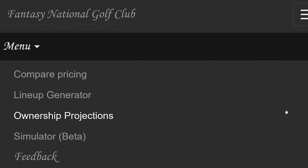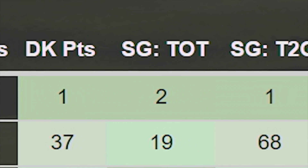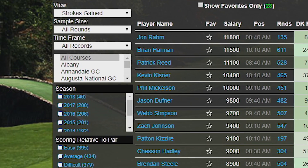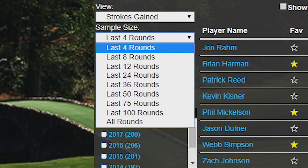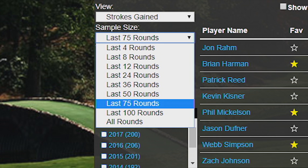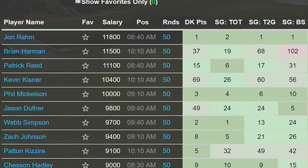There are a ton of tools offered by Fantasy National, but the Stat Engine is the anchor. Unlike the other sites, which only offer total season stats, our engine allows you to grab stats when you only include each player's last 12, 24, 50, or 100 rounds, then ranks their performance in each stat relative to the current week's field.